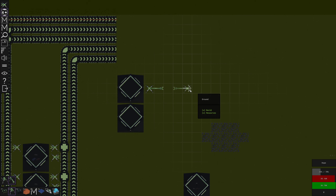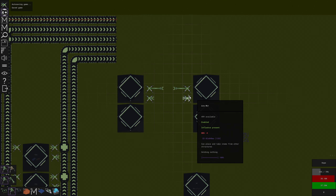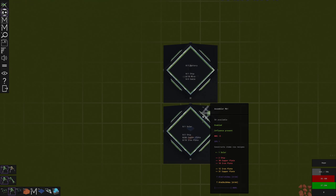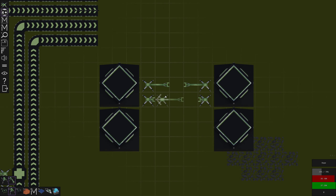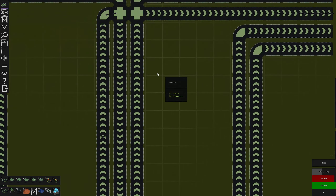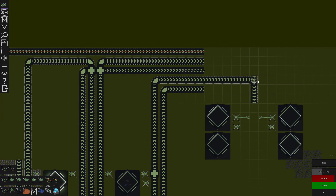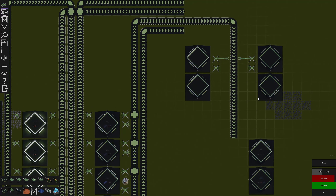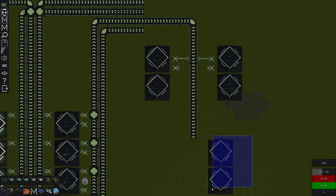I can put long inserters on this side to reach that middle belt. We can put short inserters to reach that belt, so they only share one thing. I need to put the chips where the chips are going to be - I gotta put the chips here. The rest of it I guess can go there.